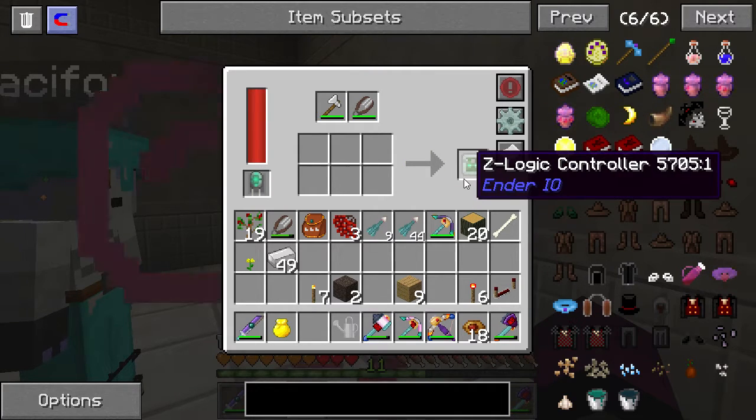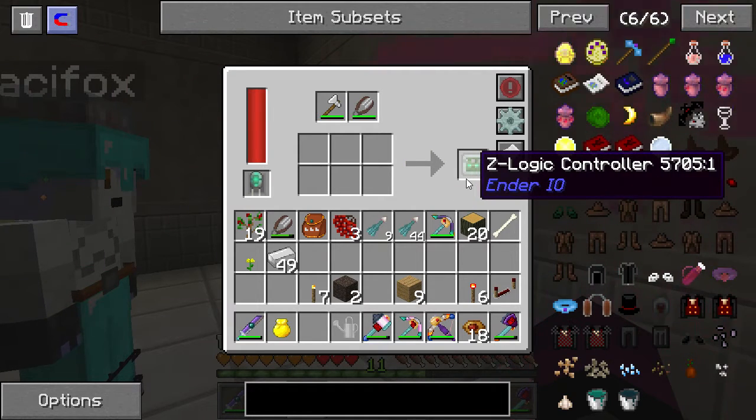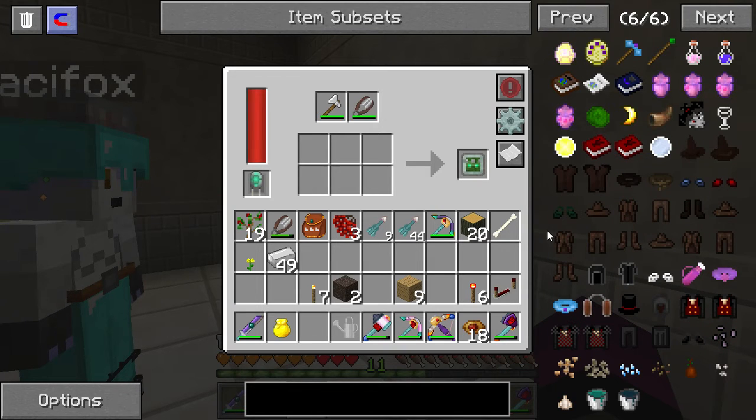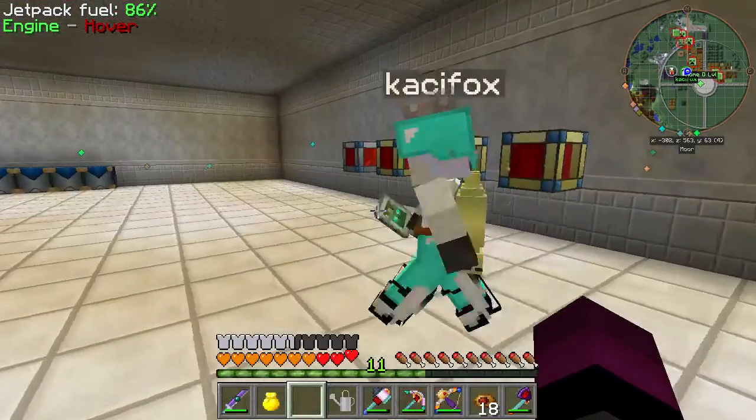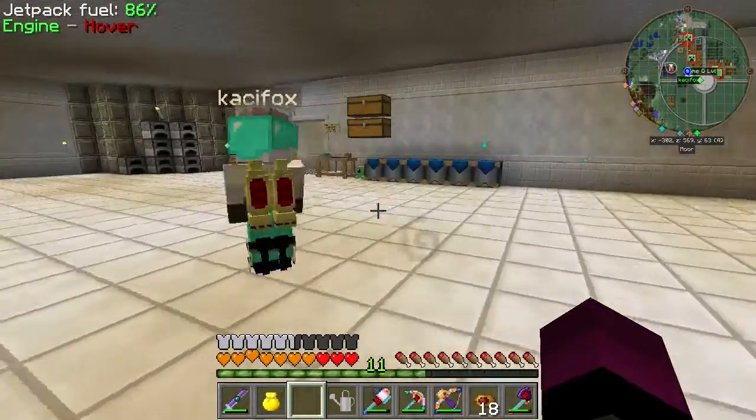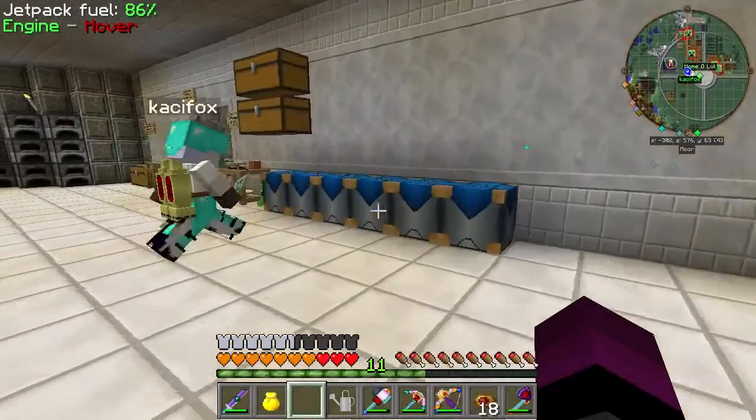This is actually going faster than I thought it would be. Z-Logic controller. So we got one Z-Logic controller. And we need this to make the farm that dead man wants. It's Ender I/O's farm.